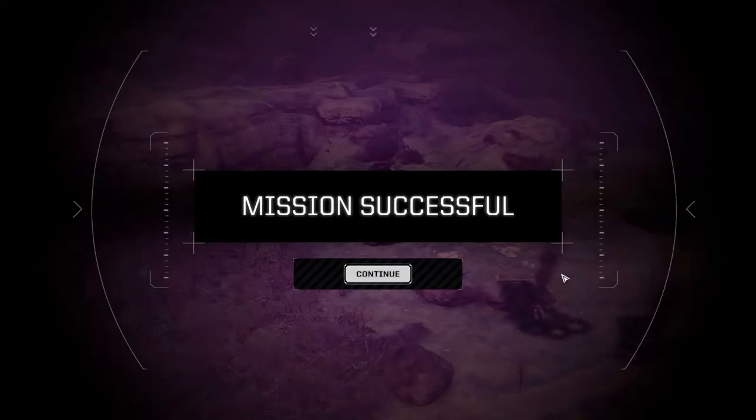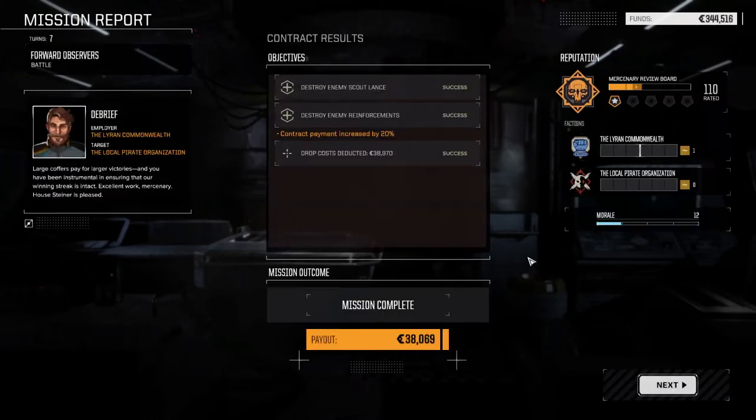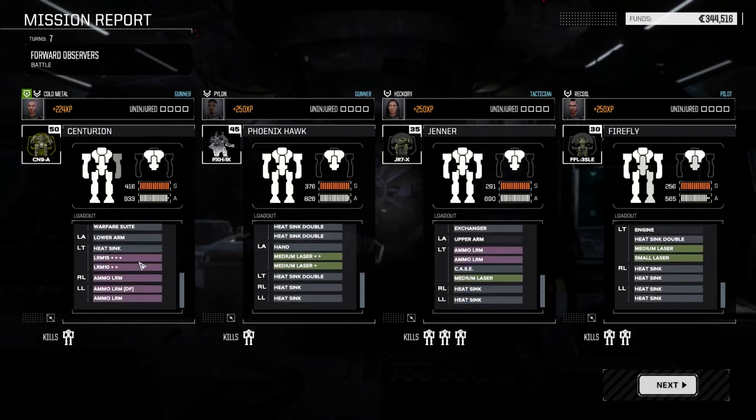If they were mediums it would have been a far different battle — I would have definitely gone behind the rocks. But in this particular case there was no real need to. With the light armor they had reduced armor, not a lot of weapons — I'm not that worried. So I just engaged them straight out. We didn't take any significant damage, no components damaged. I think we took a bit of a hit in the arm — not a lot though.